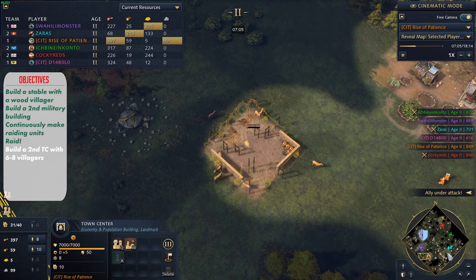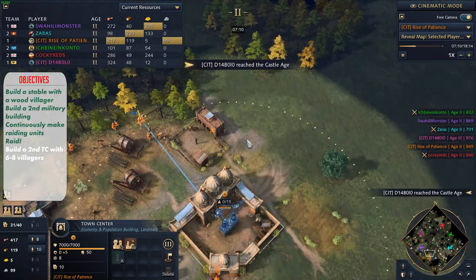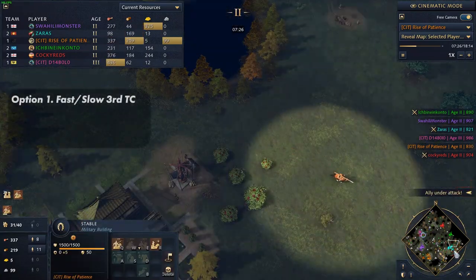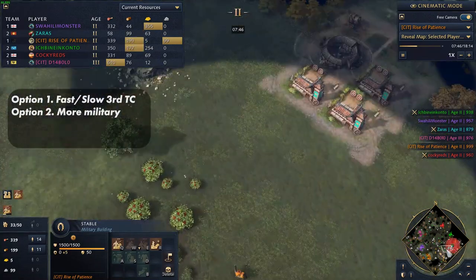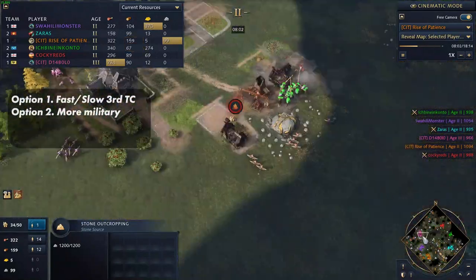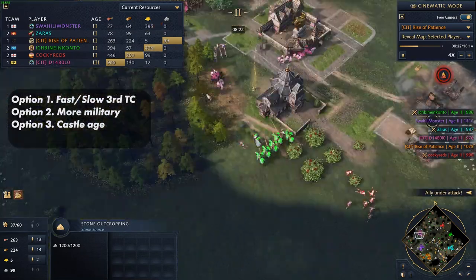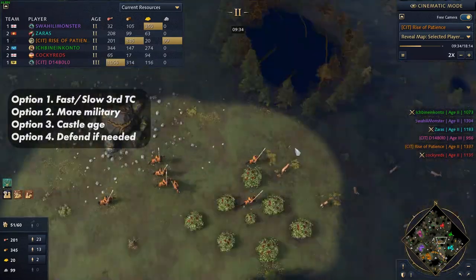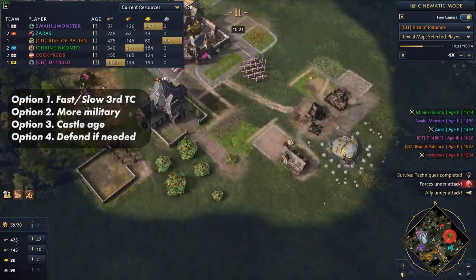This town center should be on a deer patch for a nice food income. From here onwards, you need to freestyle. If you don't think you are under pressure, you can leave 2 villagers in stone for an even more delayed third TC. You can make more military buildings if you feel like staying in feudal for longer, or you can stop production and plan for castle age. If you are in a tight situation or getting rushed, don't be greedy — just collect food and wood and try to defend.